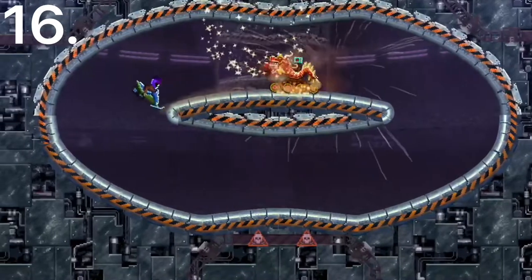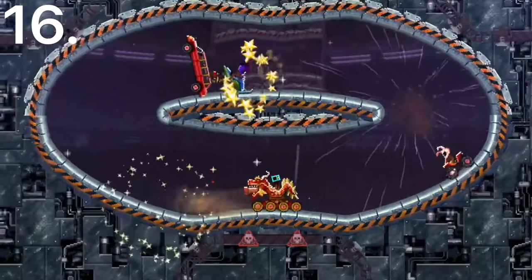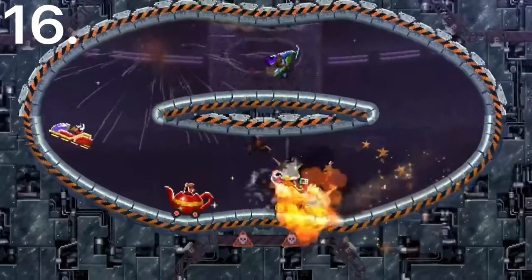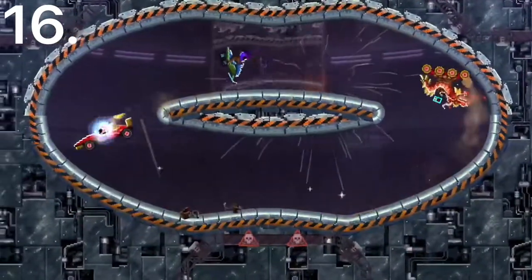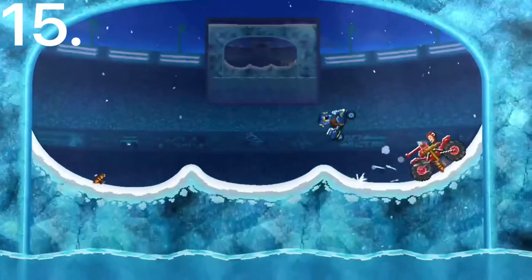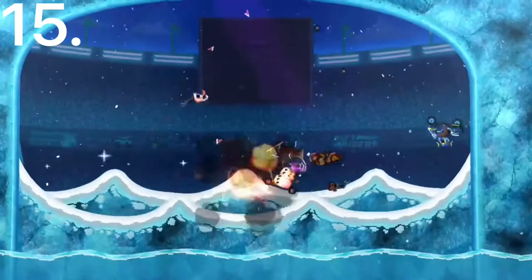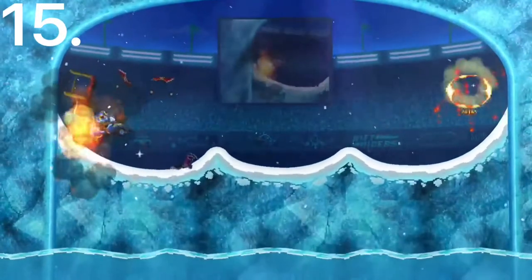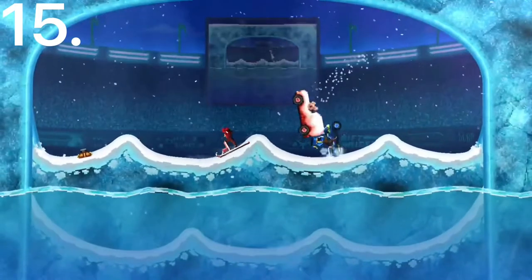Number 16 is the Snowmobile. This car has a good little front ski thing that, combined with winter tires, can knock opponents back and you can bounce off of it — so it's a little better than some of the other cars behind it. Number 15 is the Motorbike. This car is pretty fast and has good air control. It can be really good if you just want to land on a car's head. It's pretty enclosed and actually really stable, and you can do cool flips with it in the air.